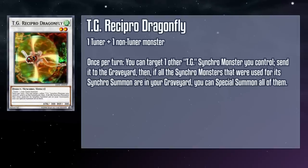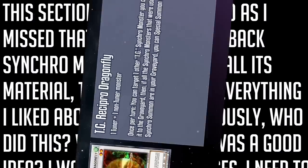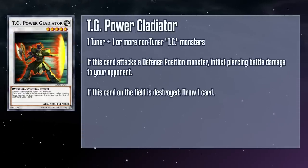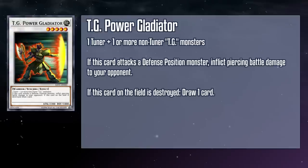TG Recipro Dragonfly is a level 2 wind insect Synchro monster with 300 attack and defense requiring generic material. Once per turn, you can target one other TG Synchro monster you control and send it to the grave. Then, if all the Synchro monsters that were used for its Synchro summon are in the grave, you can special summon all of them. This is nifty in cases you need to refund your material to go down a different line, or to get more value out of their effects — cash in one of your Synchros to get back cards like Screw Serpent for another free monster. TG Power Gladiator is a level 5 earth warrior Synchro monster with 2300 attack and 1000 defense requiring generic material. It deals piercing battle damage, and if this card on the field is destroyed, you draw a card. It's a nifty piece of level 5 non-tuner Synchro material, and its design is just rad — it's got a cool axe and is either fending off an explosion with a fire shield or its bare hand.